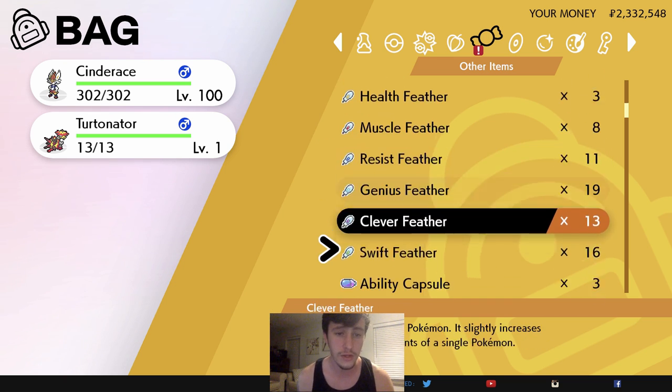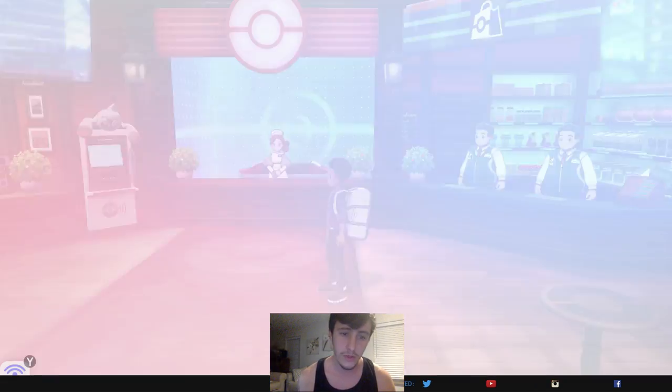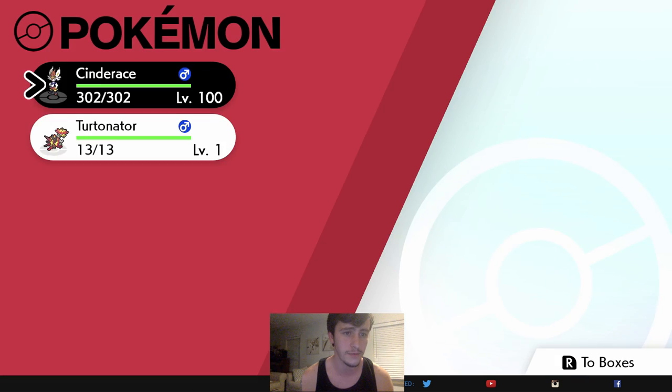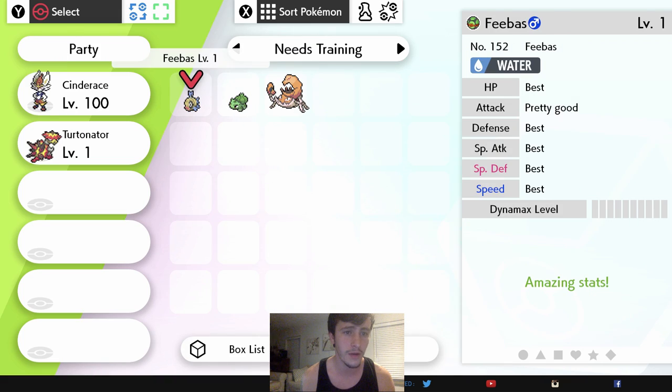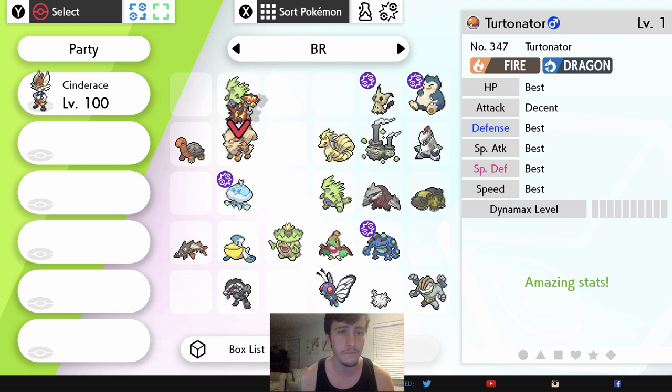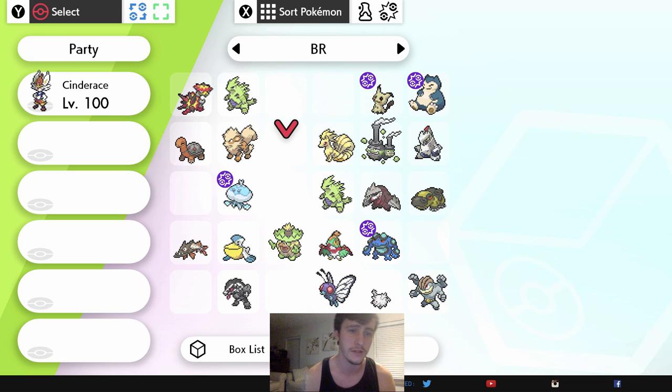Now let me show you some more. We have him EV trained — let's put him away. I had him in my 'needs training' box. He no longer needs training — he is BR, Battle Ready. I separate those so I know these are all EV trained Pokémon.